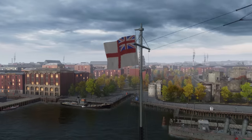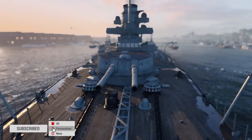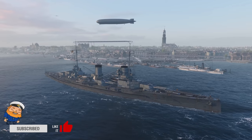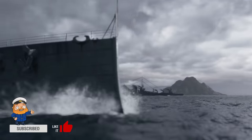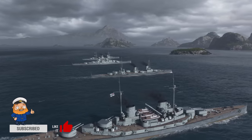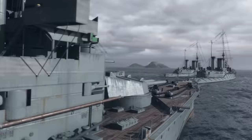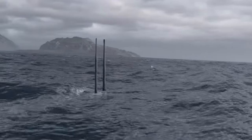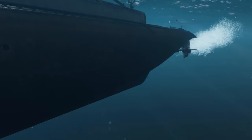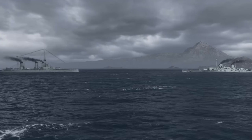The British assumed that they would be facing the entire enemy fleet. The Germans, however, hoped to split the opposing forces and sink a part of them. During the night between May 30th and 31st, the fleets of both sides put out to sea almost in full force. The Grand Fleet had almost twice as many battleships as the High Seas Fleet. Underwater ambushes prepared by the Germans failed, and the general battle anticipated by both sides was looming.